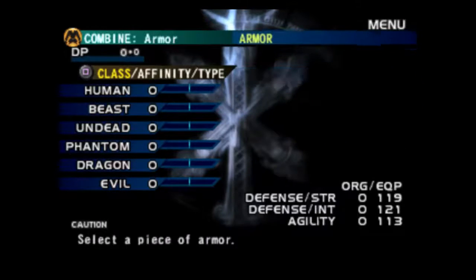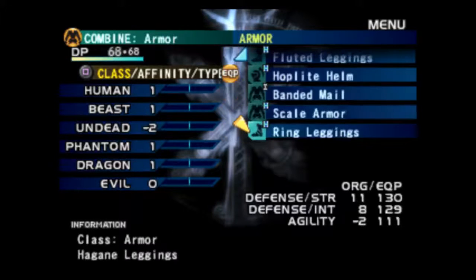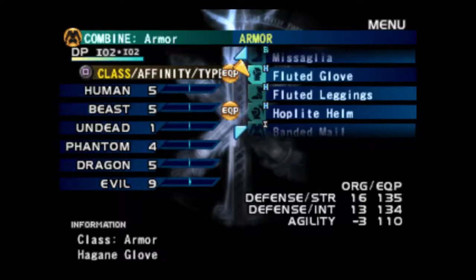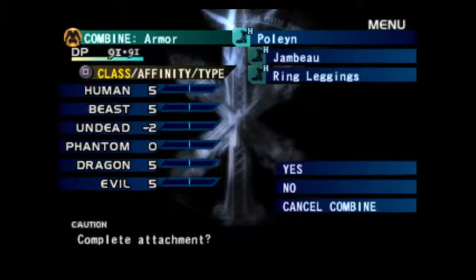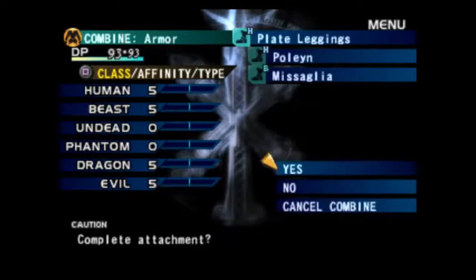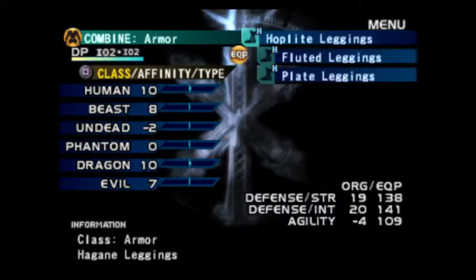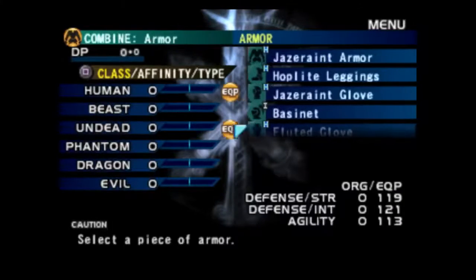That scale armor is much better than the banded mail — yeah, we don't want to do that. So we needed plate leggings. That's a Pauline and a Missaglia, or a Missaglia and a Missaglia, according to this. Lane Missaglia — there's our plate. Fluted and plate is hoplite, and we need hoplite and hoplite to get the next tier.